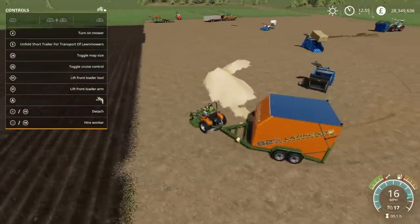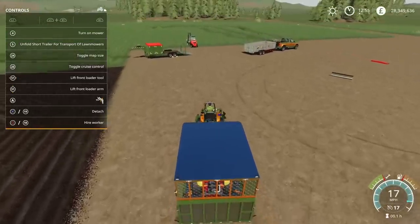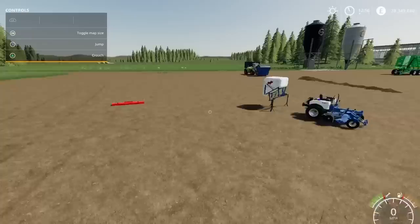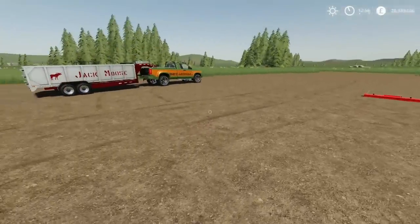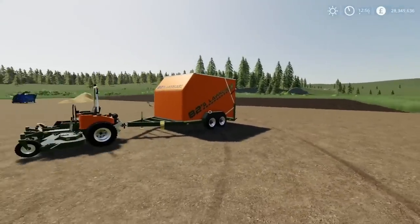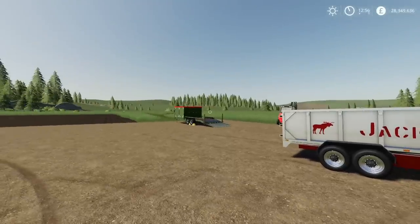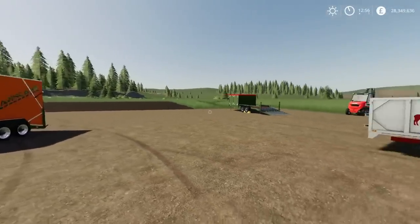That's the Jack Moose Mow-It Pack by Zanarko and Dutch Modding, and the Jack Moose Mow-It Trailers by Zanarko. I think I've covered everything. The trailers: Trailer A is 8 slots, Trailer B is 10 slots, and Trailer D is 9 slots — there's not a lot of difference between them.